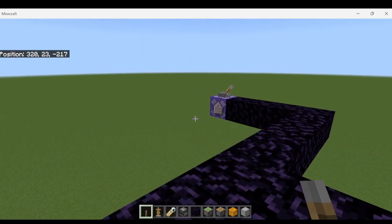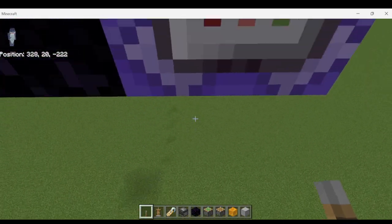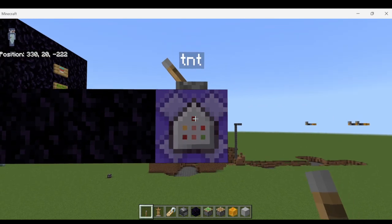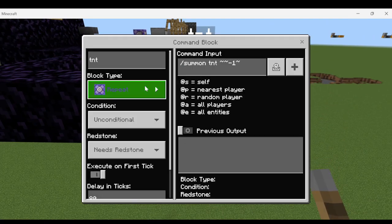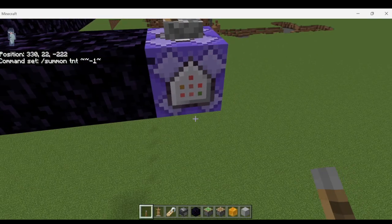What we have going on over here is a repeat command block that's going to summon TNT right underneath the command block, dropping down an unlimited amount of TNT. The basic version is repeat unconditional needs redstone with an 80 tick delay, and the command is /summon tnt tilde tilde negative one tilde.